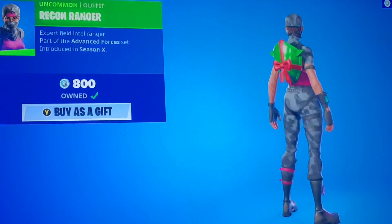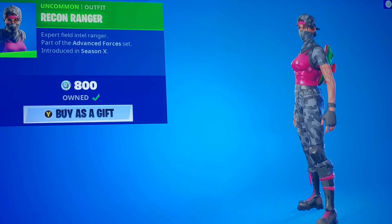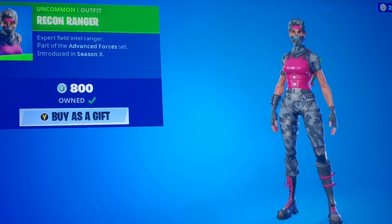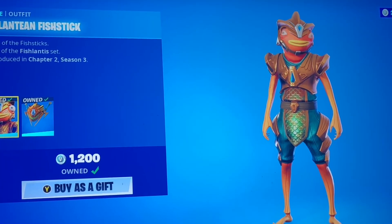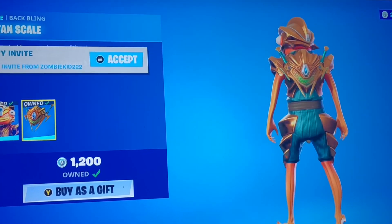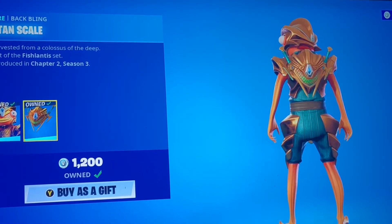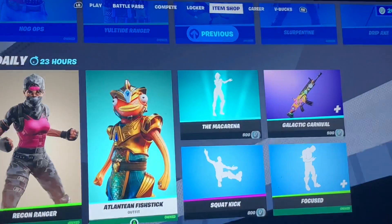We got the Recon Ranger. This one's kind of alright — it's a gray camo with pink slopped onto it. We got the Atlantean Fish Stick with the Titan Scale Back Bling. I always see this guy come out, but his pickaxes never come out with him, so it's kind of weird.